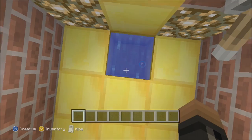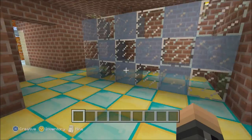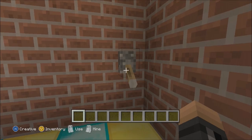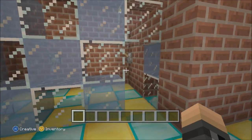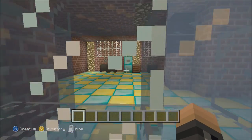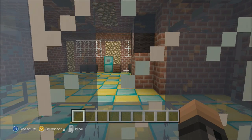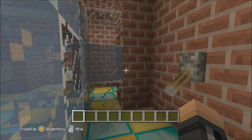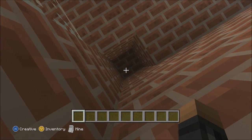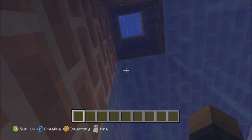I'll explain that in part two, but part one is just showing off what we have. That brings me to the next part of the bathroom: the shower. It's a sliding glass door slash ice door shower — pretty cool. Two levers, one controlling it from the inside and one from the outside so you can get in and out. The ice and glass is kind of see-through, so hopefully no perverts are watching you shower in Minecraft.